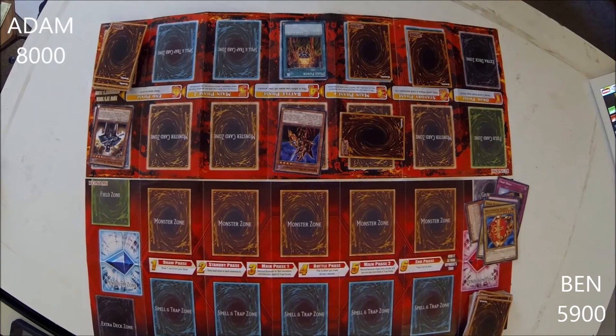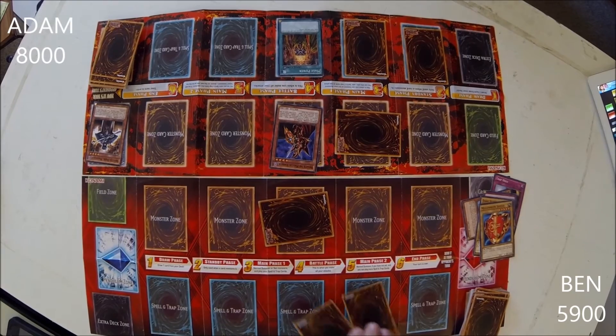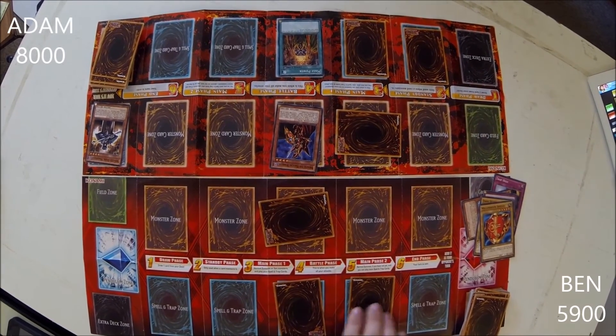I draw a card. I place one monster in defense position and then I place two cards face down. End my turn.